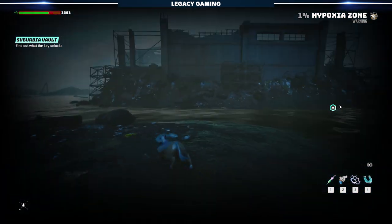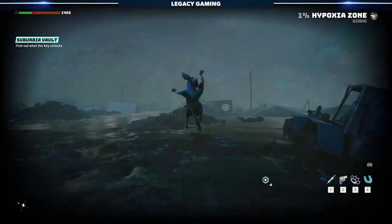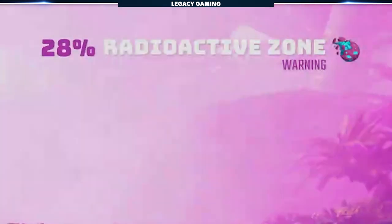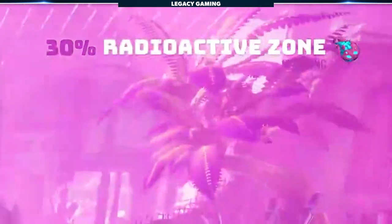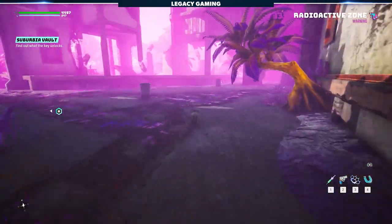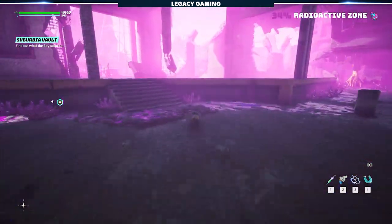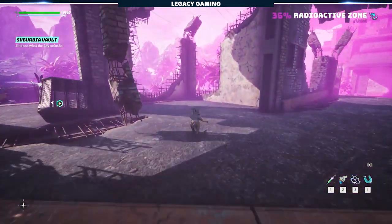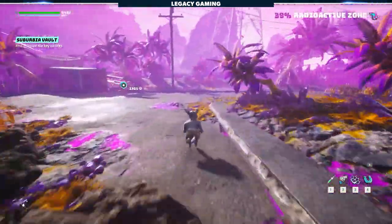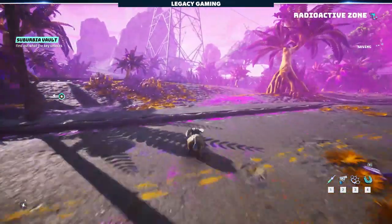When you enter one of these zones with no resistance gear, or anything below 100% resistance gear, you're going to see a ticker in the upper right-hand corner of your screen. Depending on what zone you're in, that number will either go up or down, but as it reaches the extreme edge you'll start to take damage. The only way to counteract the extreme condition is to get resistance gear, and there are a few ways to get your resistances up in Biomutant.